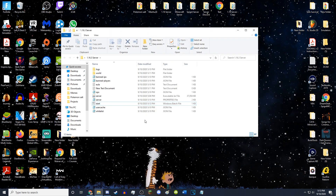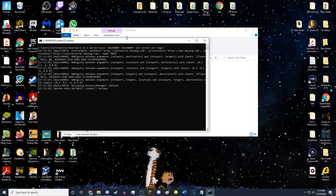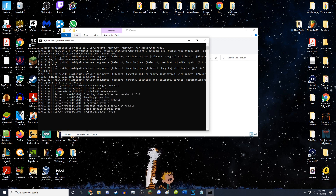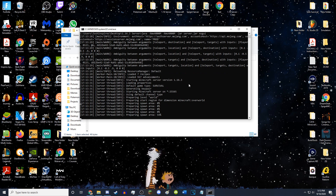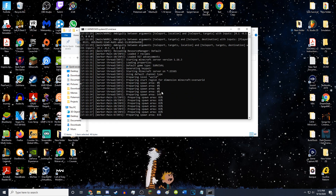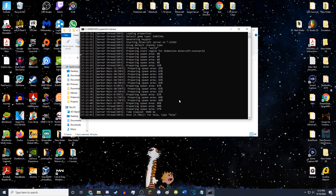Now this is where you can actually start up your server using this. Just click on this start.bat file. A command prompt will open like this and it will load your server with as much RAM as you want. I'm loading it with four gigabytes of RAM, and there we go — the server is now up and running.